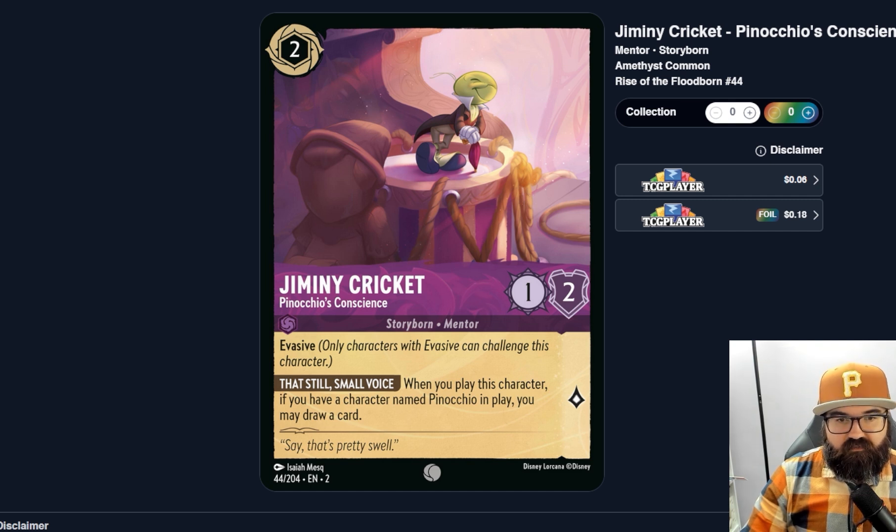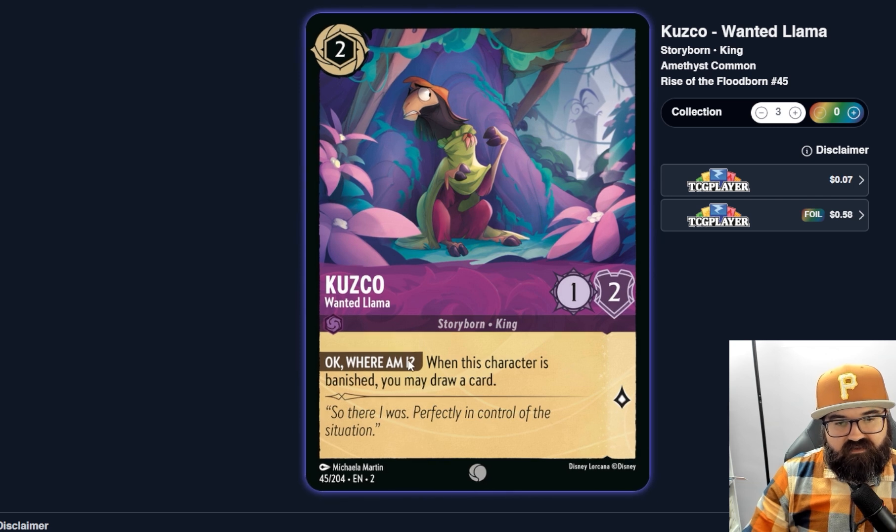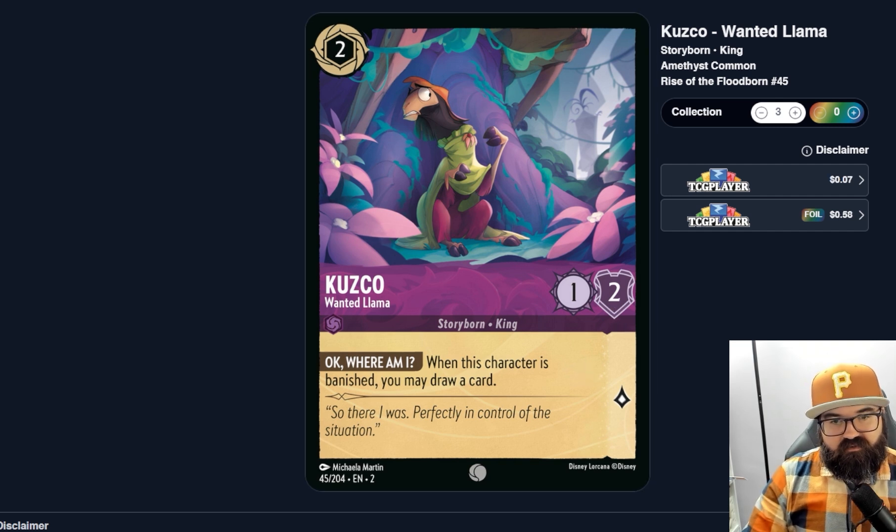Kuzco, Wanted Llama — two ink, one-two: when this character is banished you may draw a card. Another simple card draw on banish. He might be a shift target, but you wouldn't want to shift him if card draw is the reason you're playing him. This seems weak. Some of these 'when banished, draw a card' cards aren't bad but they aren't really progressing a strategy — at some point you need cards that are actually good to play, not just drawing you more cards. You can't just draw cards and win the game.